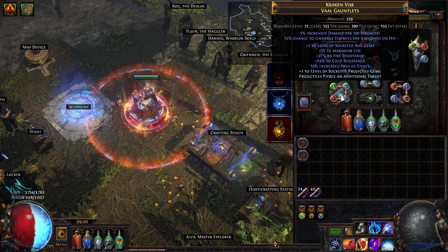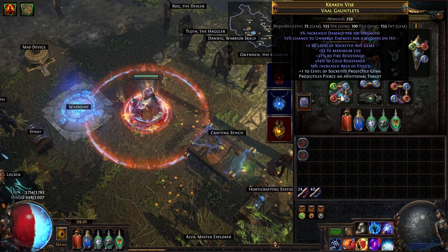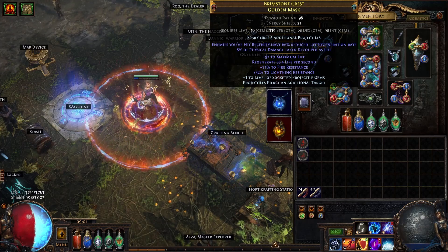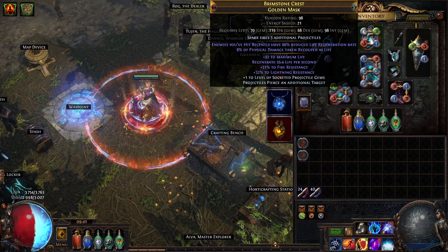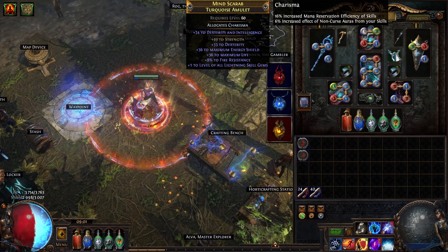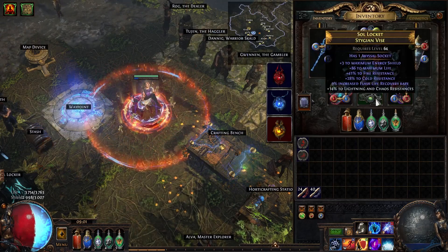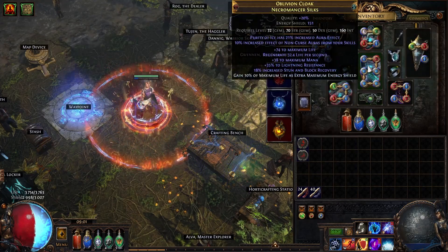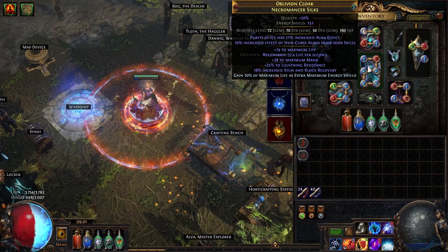On gloves I have plus-2 gems with 15% chance to unnerve on hit. Helmet has spark enchant and plus-2 gems with plus-one pierce. Amulet has plus-one lightning gems, some strength, dexterity, resists, and life. Boots have life, resists, and movement speed. Belt has life, resists, and movement speed. The chest is the only item I didn't change — a corrupted chest with life, resists, and 10% life as extra energy shield crafted on.